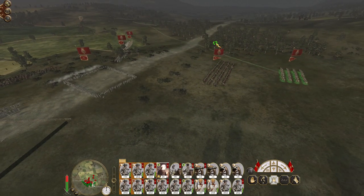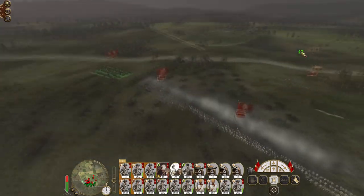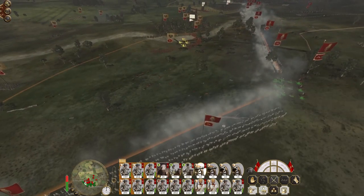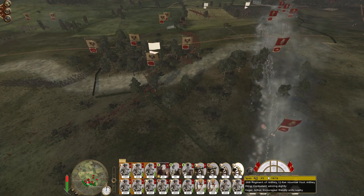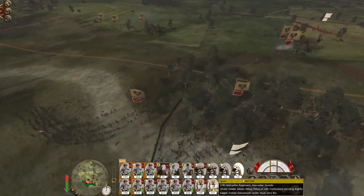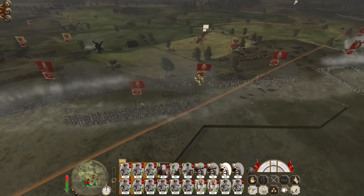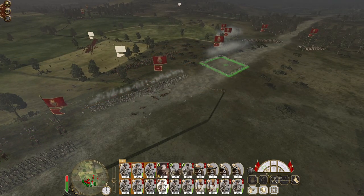Let's get our cavalry and general out on the flank. The ninth foot guards are not in good shape. One howitzer — actually, don't make them aim it. Aim short. The mameluks are routing.